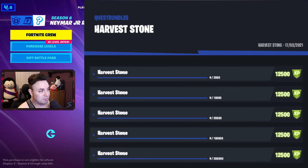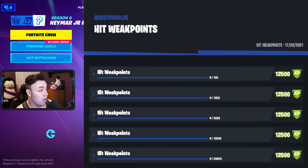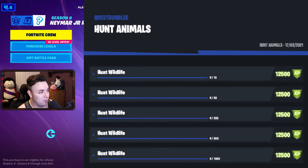Next up, we're harvesting some stone — starting at 2,500, then 10,000, 25,000, 100,000, and then 250,000. We got ourselves hit weak points, starting at 100, then 1,000, 2,500, 10,000, and 20,000 at the end. Hunt animals starts with 10, then 50, 250, 500, and 1,000 — just eliminate them to get this done.